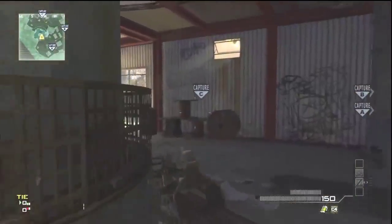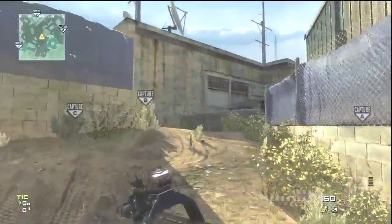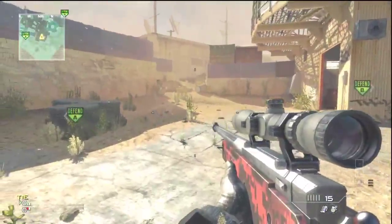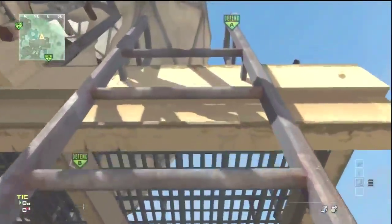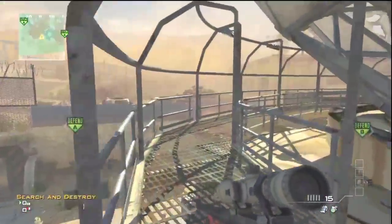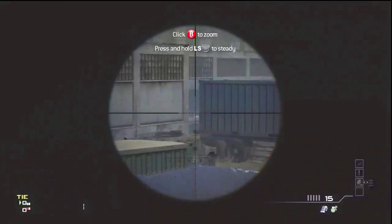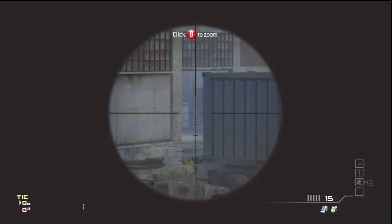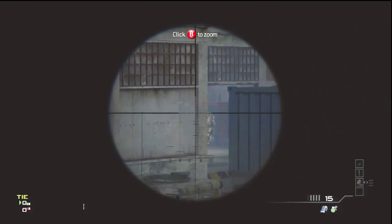If you spawn on the other side, there's really not much to do. You can run through the middle, up to the dome, but usually someone's looking down at the dome ready to shoot you, so it's a 50-50 chance. For an S&D First Blood, get your sniper rifle, run up to this catwalk, and you can see right into the spawn. It's a really good line of sight because there are only two ways out of the dome, and this way guarantees you'll see them if they come out of that door.